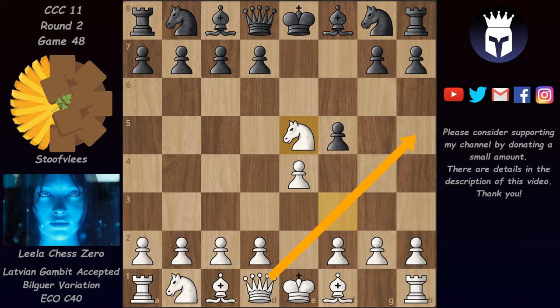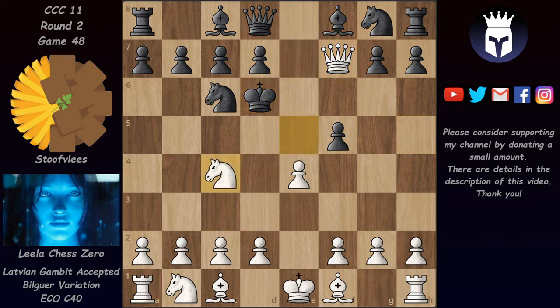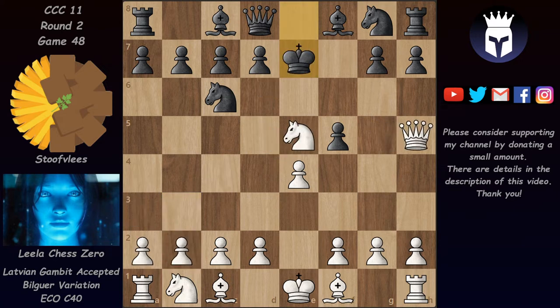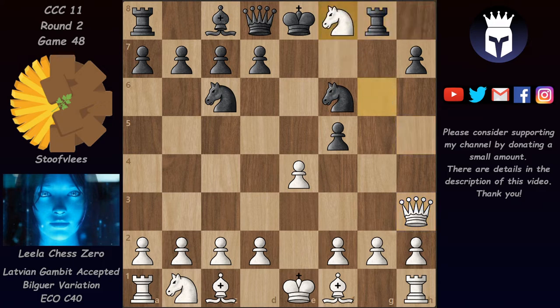For example, if black plays something bad like Nc6, then after Qh5 black is pretty much toast. If the king moves, after Qf7 the king gets mated. After king here, Nc4, Kc5, Qd5 check, Kb4, and after a3 and b3 the king is mated. Black has to play g6 but that's also not good because the knight can take and the pawn on h7 is pinned to the rook. The best try is Nf6 hitting the queen, but after Qh3 the rook is still hanging, and white is much better.